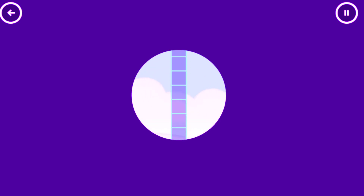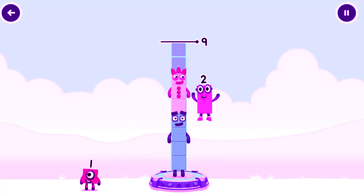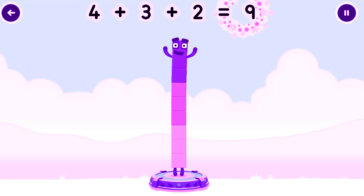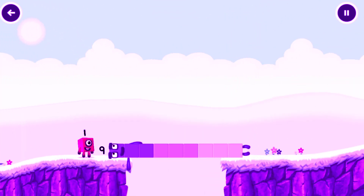Add number blocks to make 9. 4, 3 — That's right! 4 plus 3 plus 2 equals 9. 9! Well done!